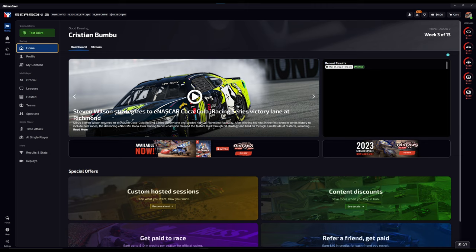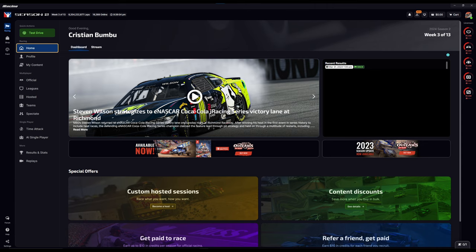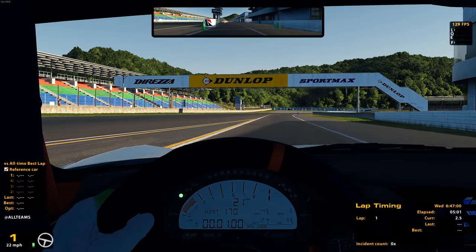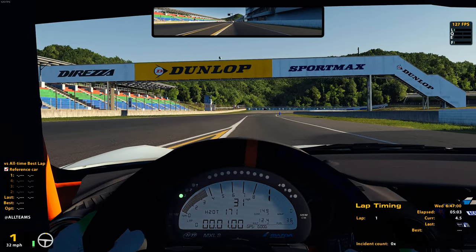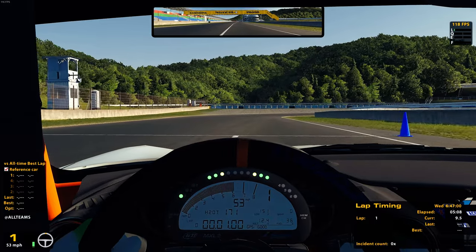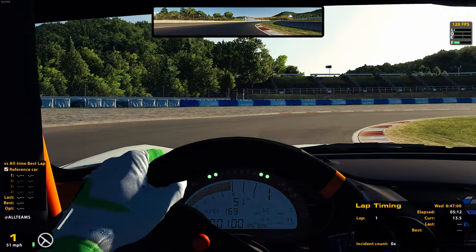The most important button at this point for you is Test Drive — it's the best place to start. While you set up your graphics, wheels, pedals, FOVs and all sorts of cool things we won't get into, just drive a couple of laps and see how your settings feel. I did some practice laps on the circuit I knew I wanted to race that weekend: Okayama.